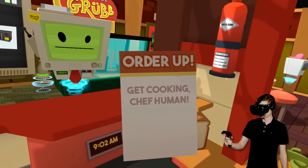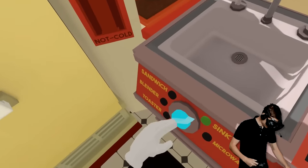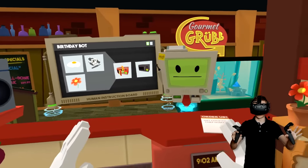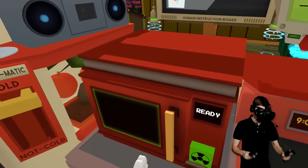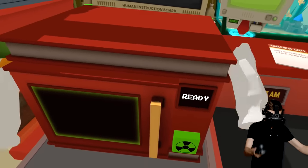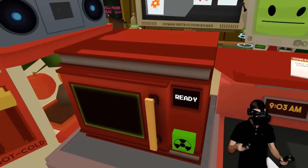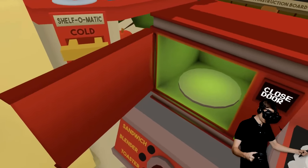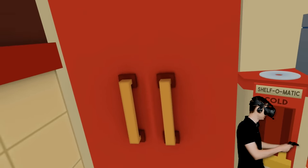Order up, get cooking chef human. That's right, this is where we left off last time and oh boy did we make some nasty stuff. But guys, the longer you watch the more disgusting the food is going to get, and this beautiful puppy over here is gonna help us — a nuclear radiation powered microwave. So this guy wants an egg.